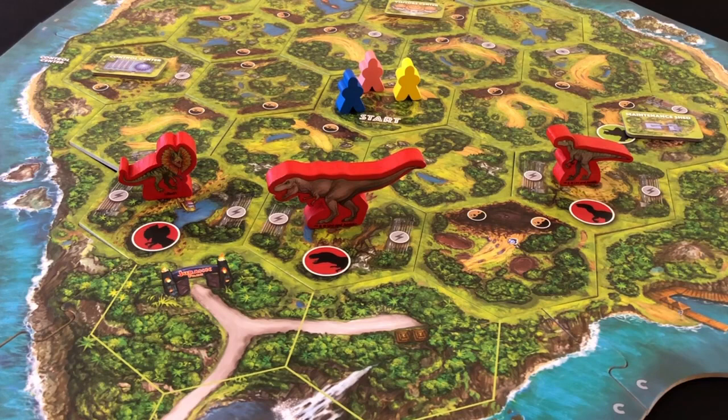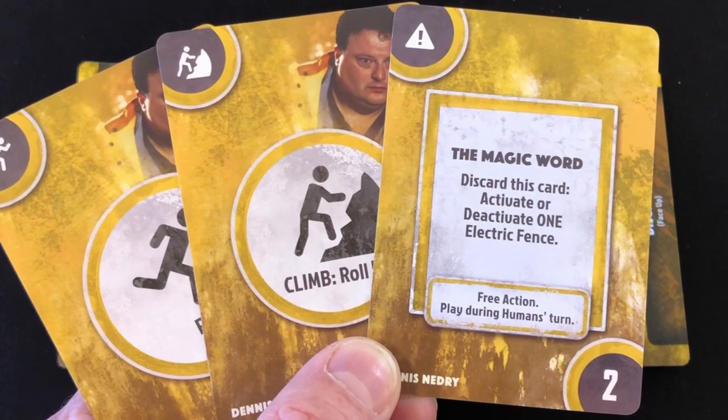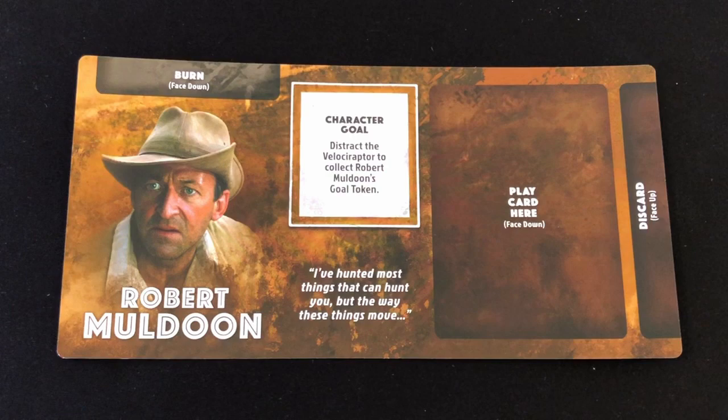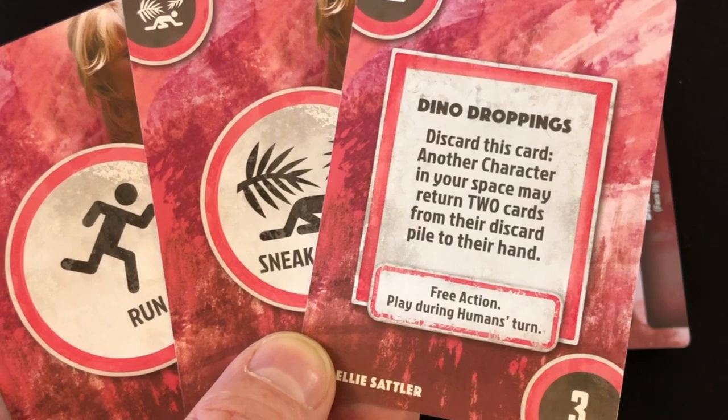One player controls the dinosaurs in the park and gets to move awesome wooden dinosaurs around while making roaring noises. The other players control characters from the first movie, each of which has a unique deck of action cards and a special personal goal to achieve. The goals and action cards make each character unique, ensuring they play in a way that's thematic to their character in the movie, and the card play itself is very interesting, with players selecting actions in secret as they run, climb, and sneak around the island in an attempt to complete their goals and make it to the helicopter. Meanwhile, the dinosaur player gets to do everything in their power to eat the characters. When a character dies, the player takes on a new character to continue playing, but it's a point to the dinosaurs.